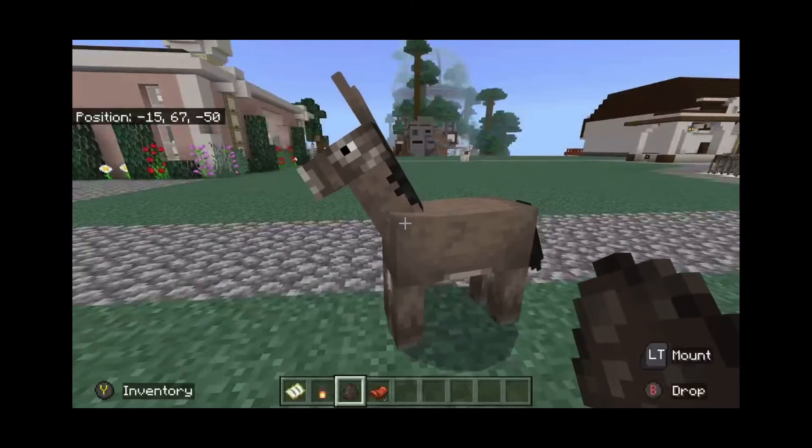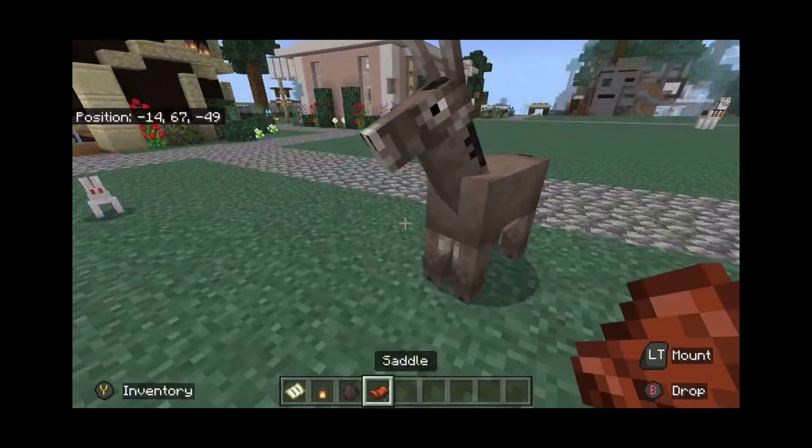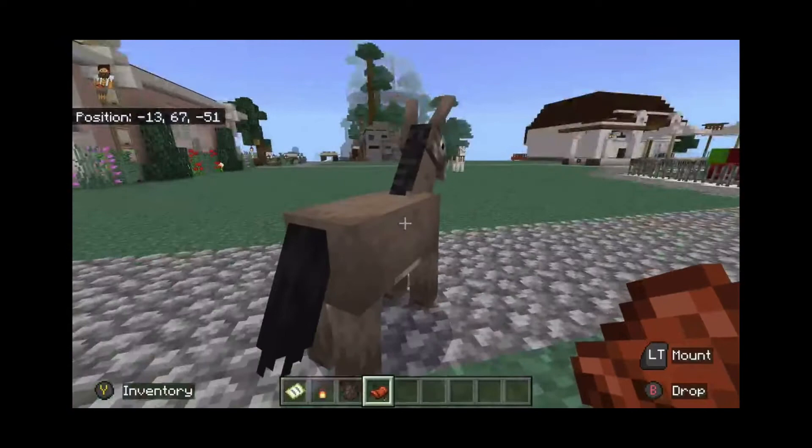I'm going to teach you how to have sex with a donkey in Minecraft. This is very simple — all you need is a donkey and a saddle. Once you either find a donkey or you spawn one, you want to crouch while holding the saddle.